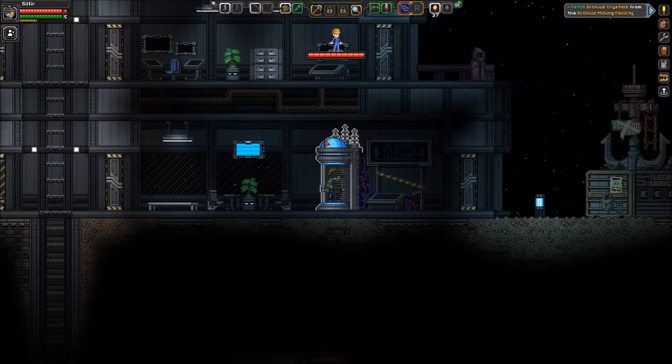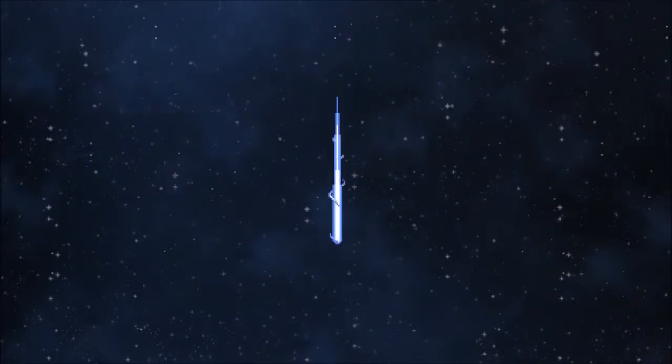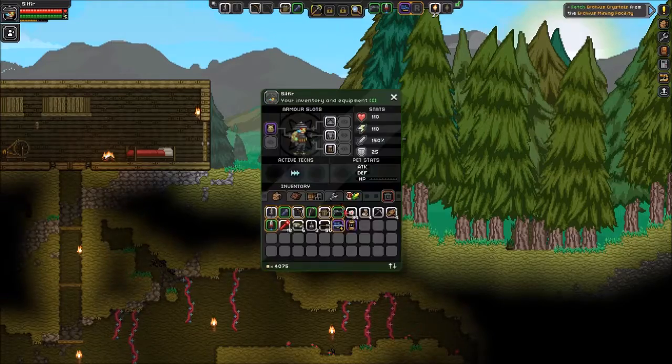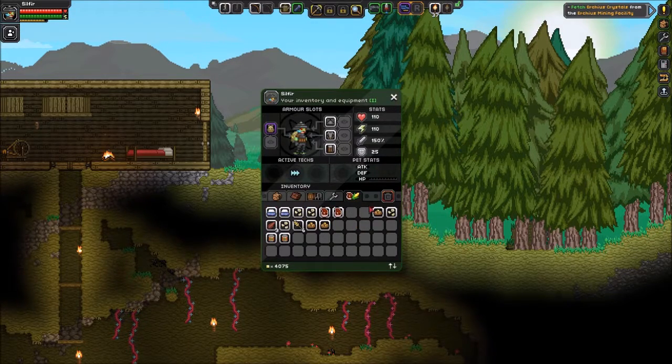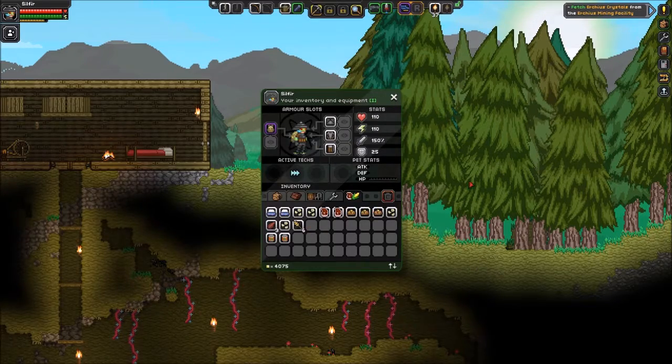Two-stop teleshop is apparently a popular travel destination. Let's hop down to our house — maybe eat a little bit more, we're getting a little hungry. Stuff's starting to go bad, so I guess it's not a bad idea to just eat what we got anyway.